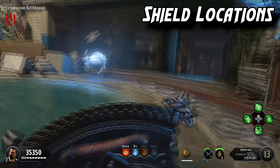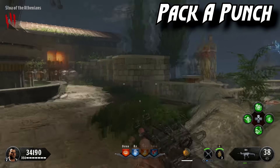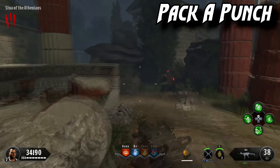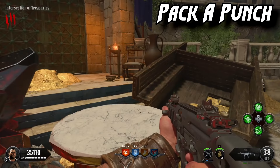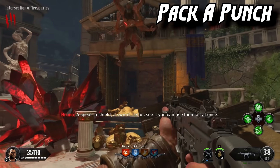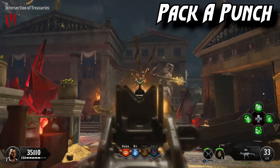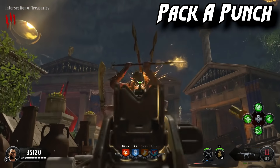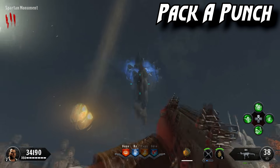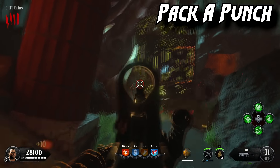Next we're going over how to open up Pack-a-Punch — you only need two parts. The first is on one of two pedestals in the area, and grabbing it will spawn a four-armed guy. The other part you need is the sentinel artifact. Once you have both, head over toward where the Zeus perk is — that's where Pegasus will pick you up and take you to Pack-a-Punch, and you'll go through a cutscene.